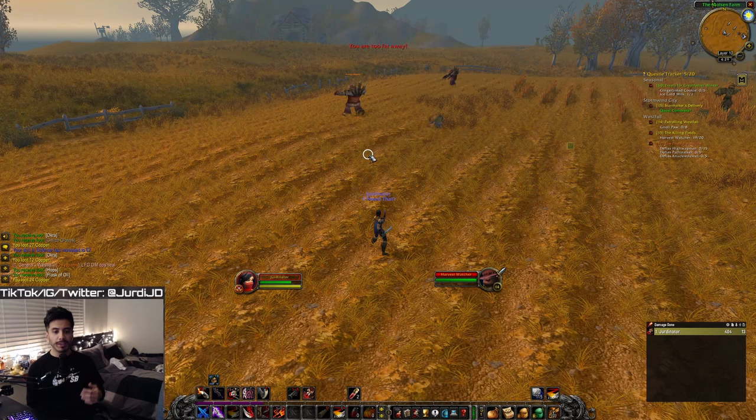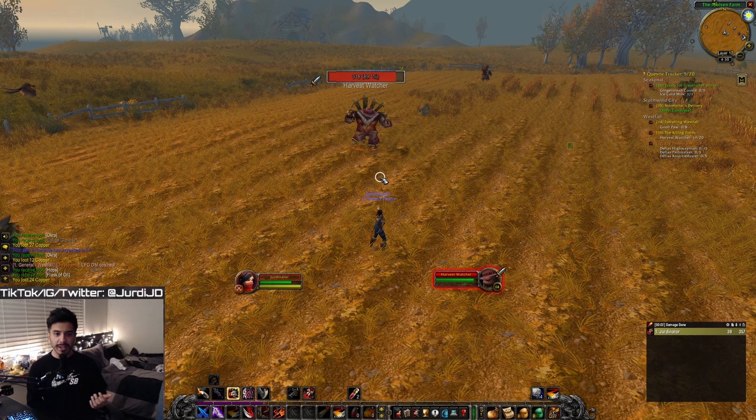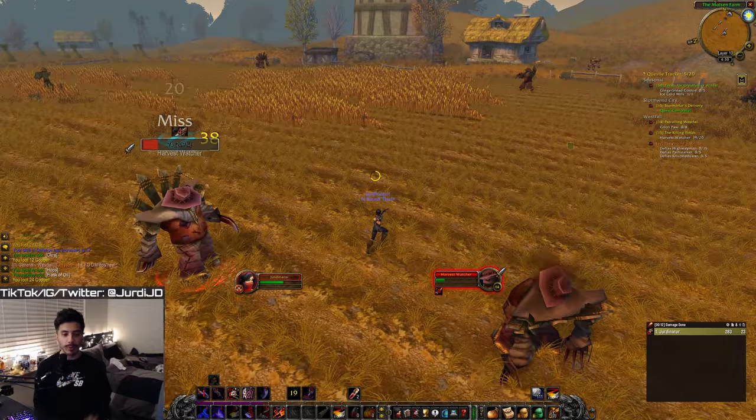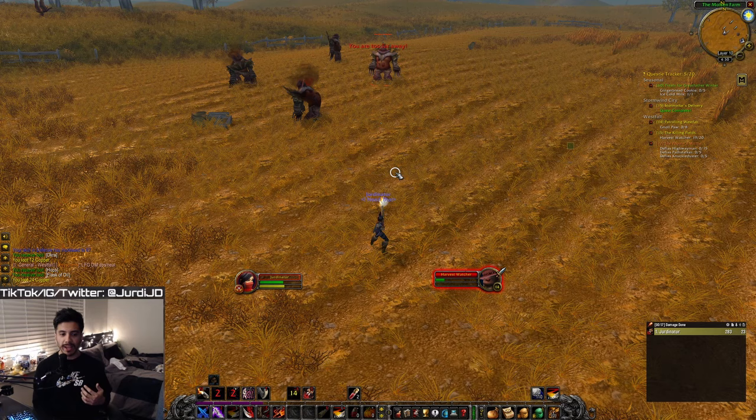Let's see this rotation in action. First, we're going to open with our shoot gun at max range. Then we try to get a shoot gun again, go into Quick Draw, Mutilate, and get one more Mutilate for five combo points. Then we hit them with Between the Eyes, run out, shoot, and Quick Draw again — and the mob's dead. If not, just rinse and repeat the rotation afterwards.